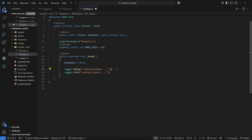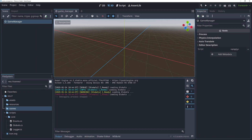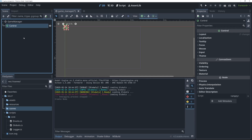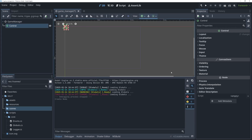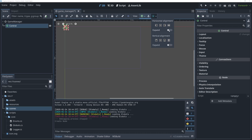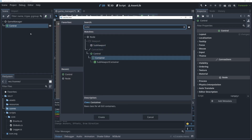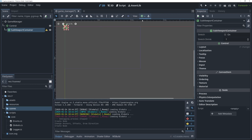The final thing we're going to add in this preliminary video is a SubViewport. What this will allow us to do is keep our game contained in a viewport so we can control the resolution — for example, if you maximize the window you might want to keep everything the same size and just stretch it across the screen, with anything outside controlled normally by your monitor's resolution. Let's add a new object to our Game Manager — we're going to add a Control node and select the full screen preset.